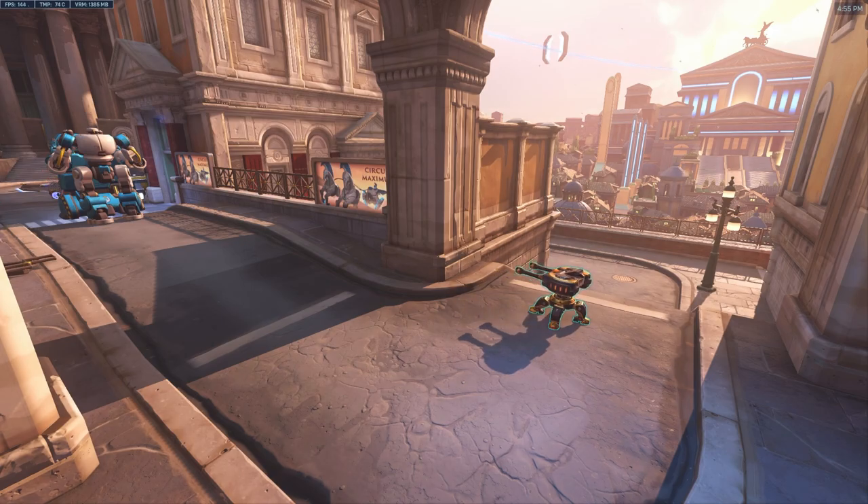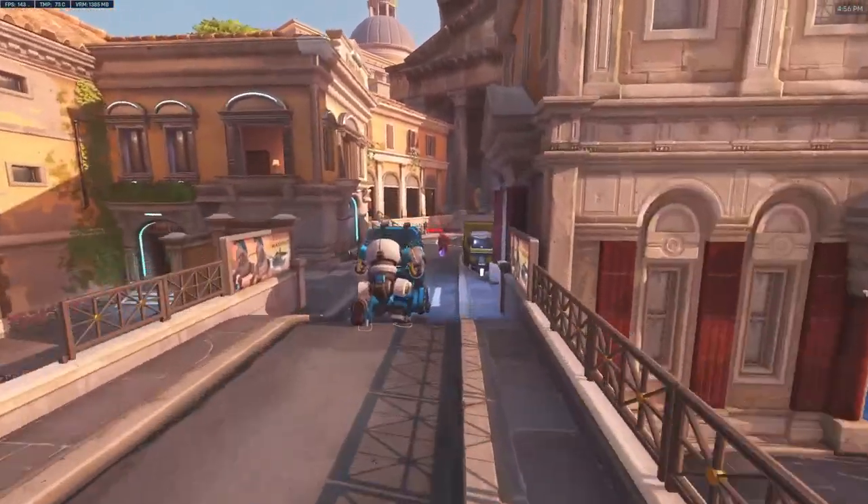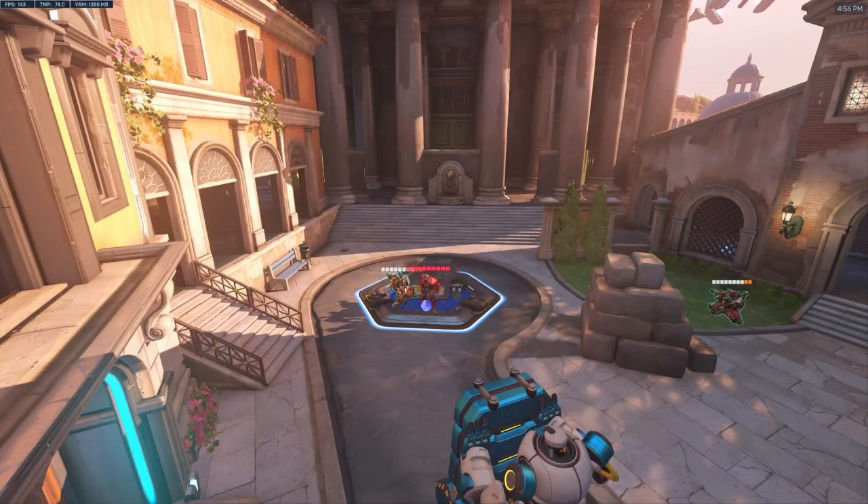Pushing into the last point, you'll want to put the turret close to this column. The little uphill from the bridge actually makes this turret really hard to hit. When fighting for the last point, put the turret behind any of these walls. This will punish anyone trying to rush your point.